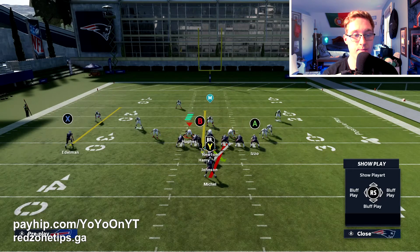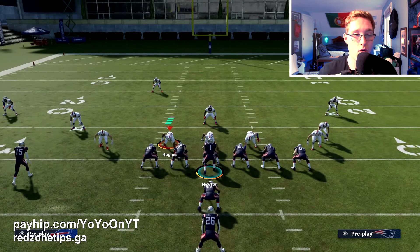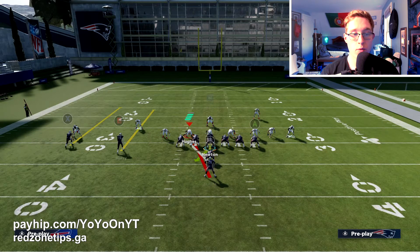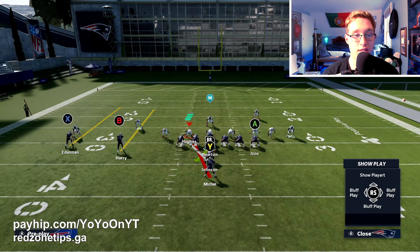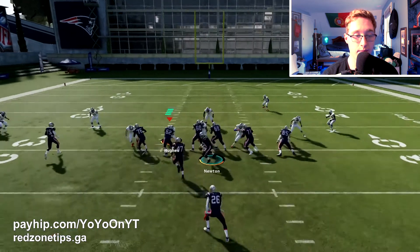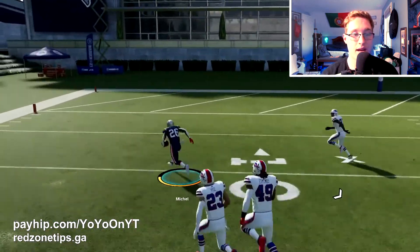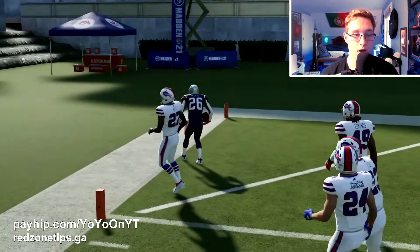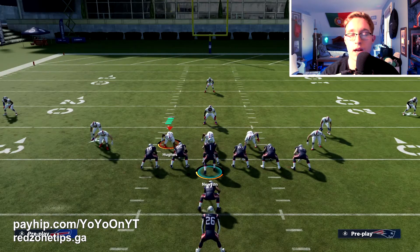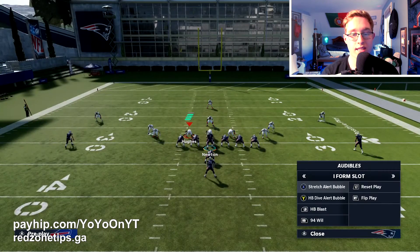For the Halfback Blast you can go either left or right — it really doesn't matter. We're going left here because there's less defensive personnel on that side, so we should get more space. Slide protection to the left side since we might want to bounce it outside, ID the mic on the user player, and double team the linebacker. We hike the ball, get some really good blocks, and actually take it to the house. The key is just reading which side your opponent has fewer players on and running to that side.